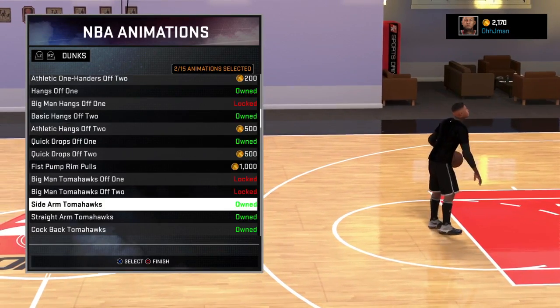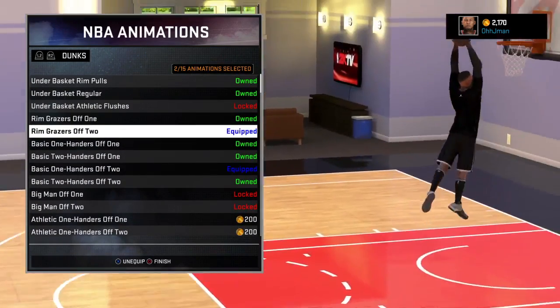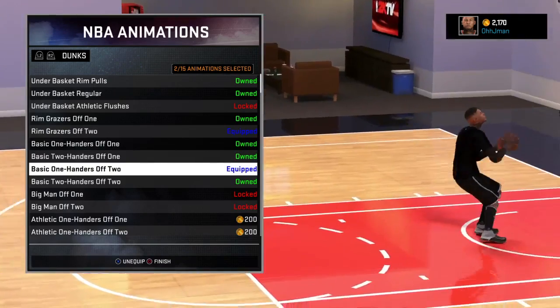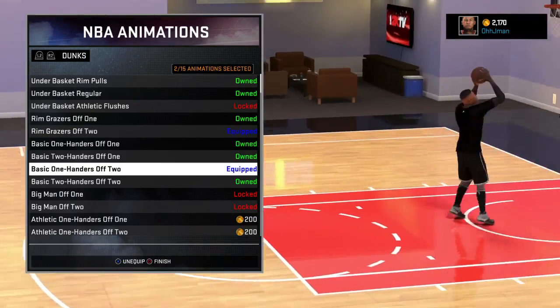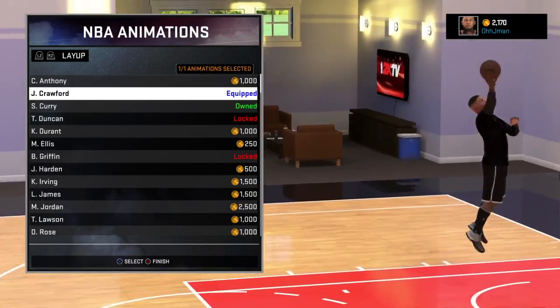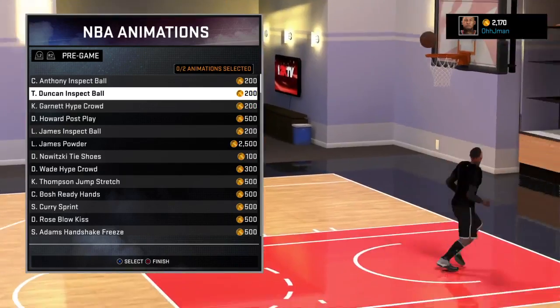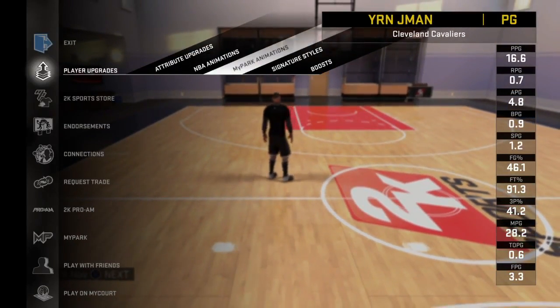My dunks — I don't really got too much. I just got rim grabs off two and basic one hand off two. I ain't trying to get my shot smacked all across the court. My layup is on Jamal Crawford — you know, gotta sauce that thing up.